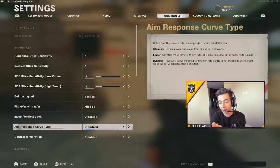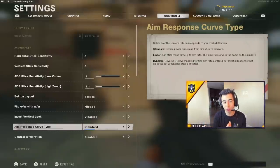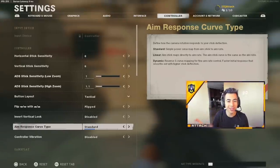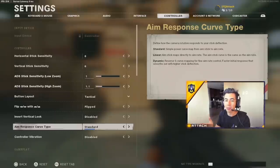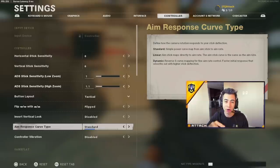I'm going to break down what Standard, Linear, and Dynamic mean. With Standard, small movements move at a good pace, but when you go to the outer parts of the stick it starts slowing down. Standard is in the top two in my opinion — it's very good for a medium to advanced level player because small movements make your character move faster, so you can control them. But when you're trying to whip around and go crazy, it can be difficult to control.